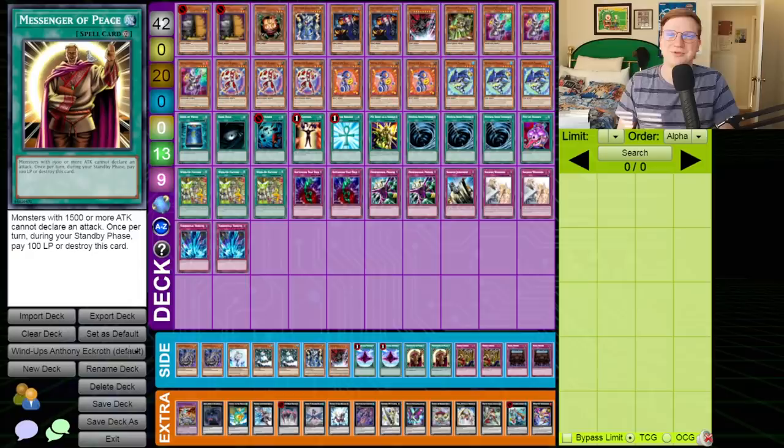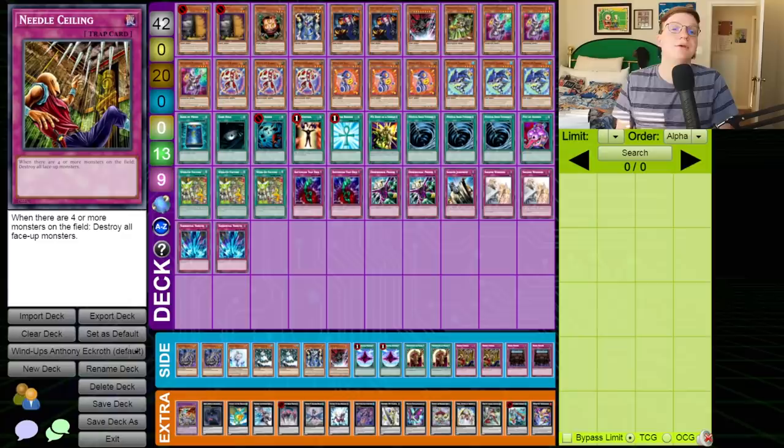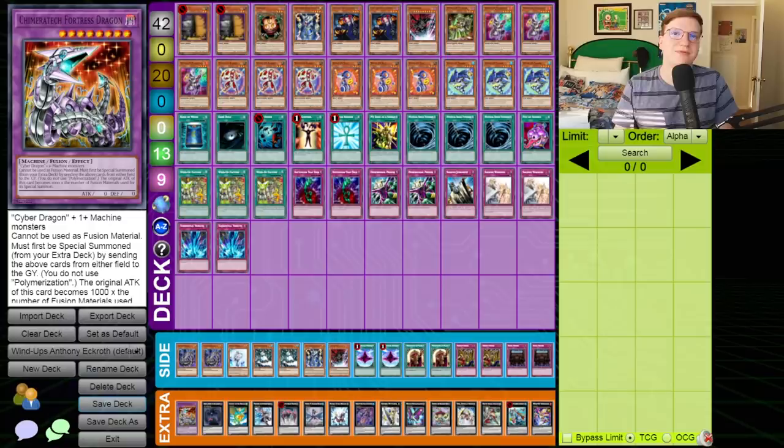Double Messenger of Peace. I know this looks very out of place, but this became standard in Wind-Up during the period, eventually creeping into main boards like in Mike Steinemann's extremely famous Top 32 list. Also Needle Ceiling and Royal Decree. Needle Ceiling is written about a lot in the Yu-Gi-Oh! blog because it was a very popular tech choice — so much so that vendors were sold out of this card, a common.